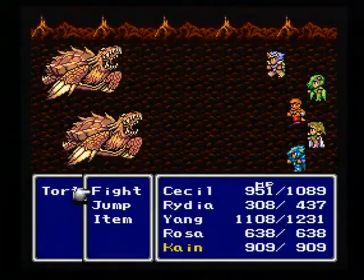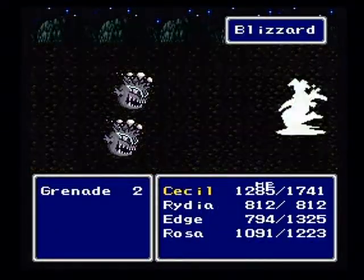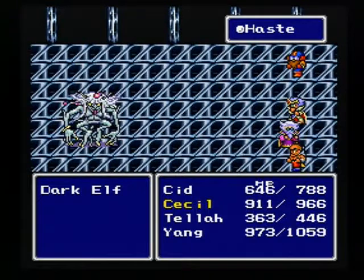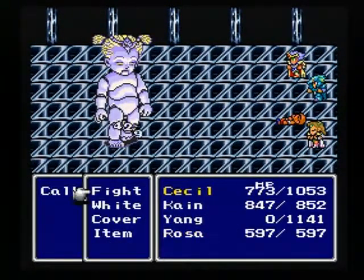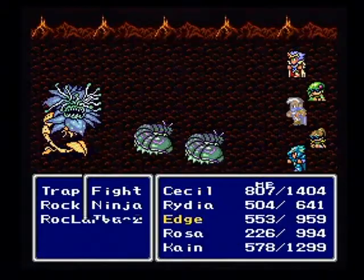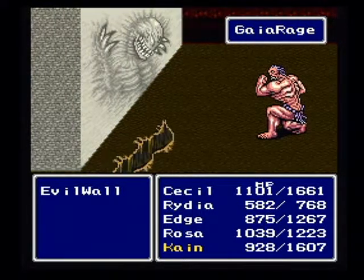Final Fantasy IV saw the introduction of the active time battle, or ATB system, that would be used in many of the titles to follow. In the ATB system, time flows continuously during battle, with enemy and character actions requiring a certain amount of time to execute. Since the clock ticks even while deciding a character's actions or casting a spell, timing attacks and using magic to alter time's flow is critical. The ATB system was a revolutionary way to keep battles exciting and evolving, while also adding strategic depth.